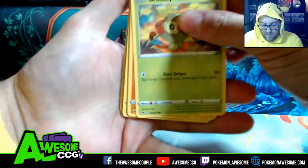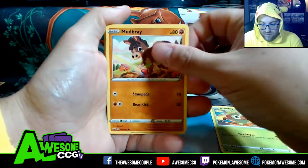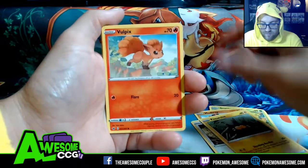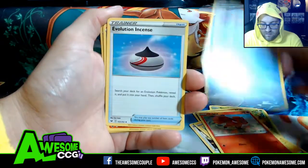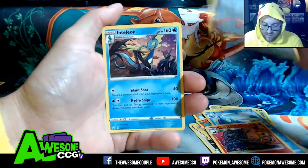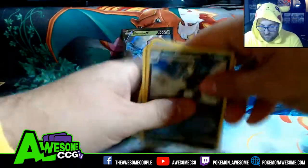I did the patchwork right — okay, just want to make sure. Grooky, there it is! Munchlax, Hoothoot, Pincurchin, Pincurchin, Vulpix, Drizzile, Evolution Incense, Salazzle, Obstagoon, and Inteleon regular rare.